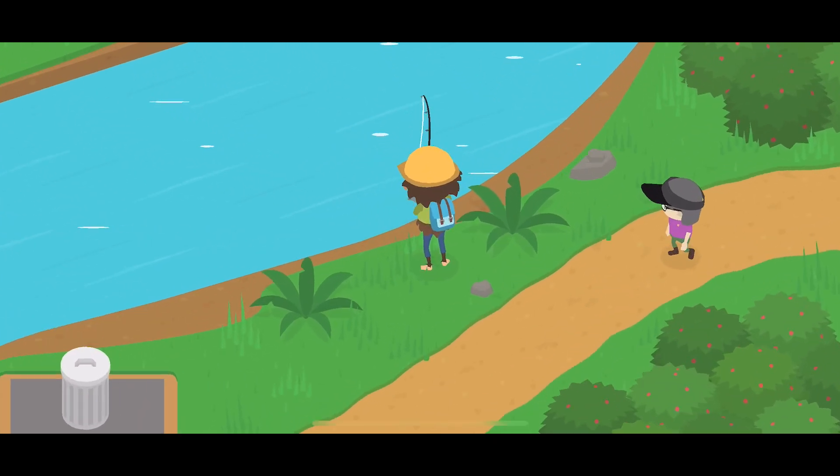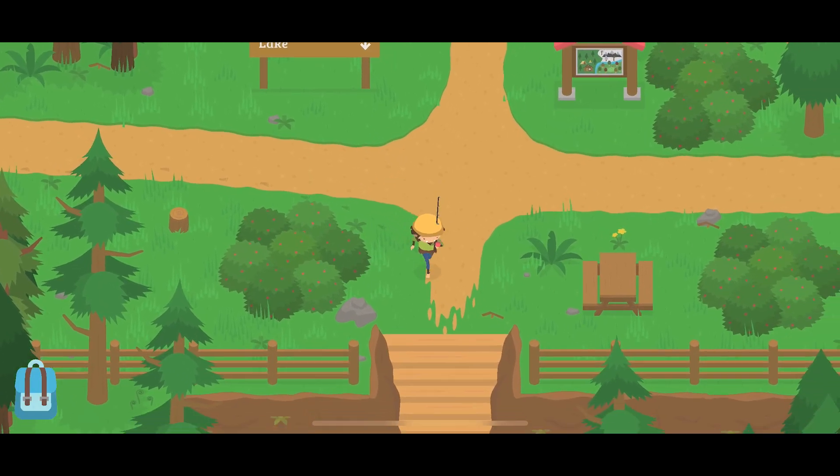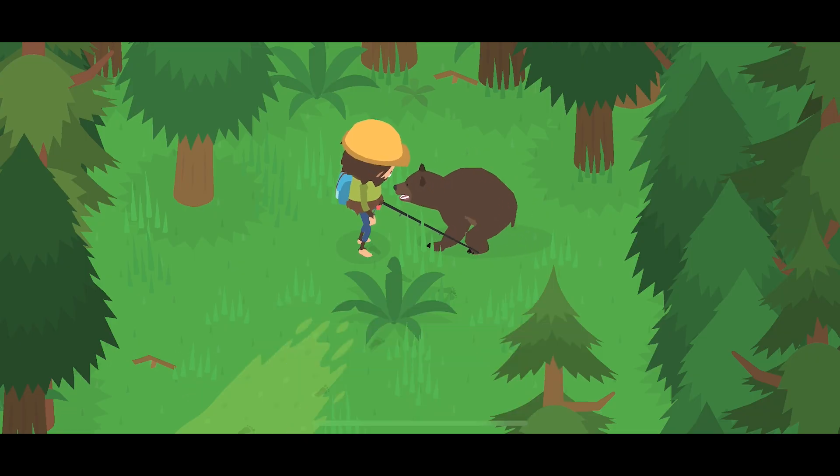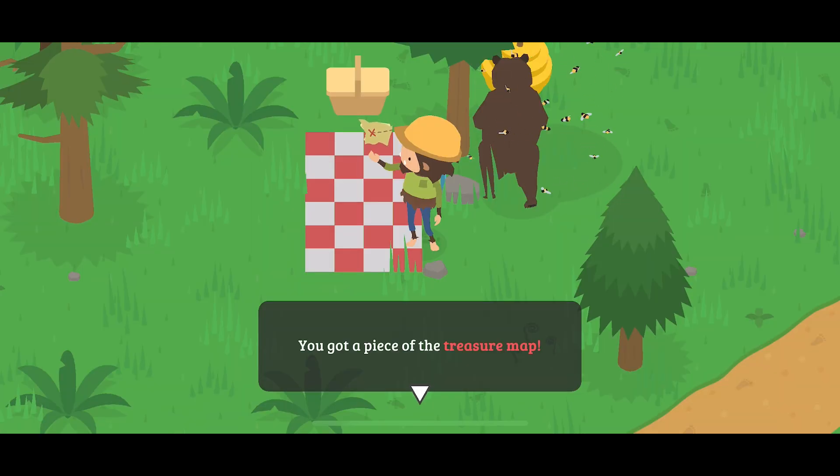The fishing rod is used in a lake to catch fish. There's a bear by the campground lake that you need to feed fish to, and in exchange he will distract bees so you can get a map piece.